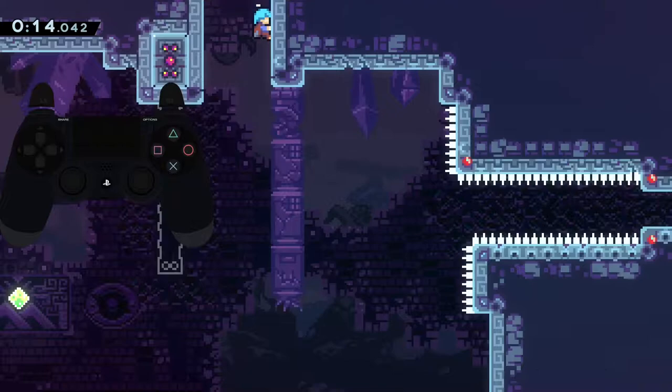We can use this to execute Bub's Drop more consistently by using it to guarantee a one-frame jump input. Bub's Drop is a trick that requires a jump input that is released on one of two specific frames. We can guarantee that it gets released on one of these frames by using pause buffering, and I'll show you how.